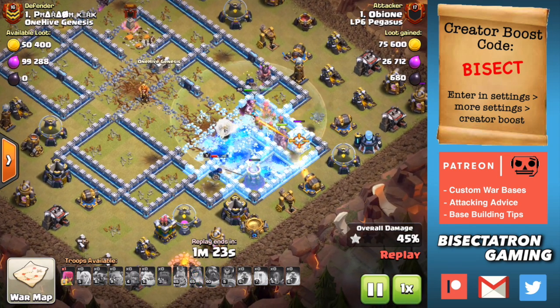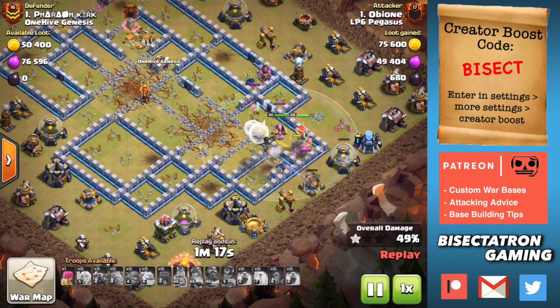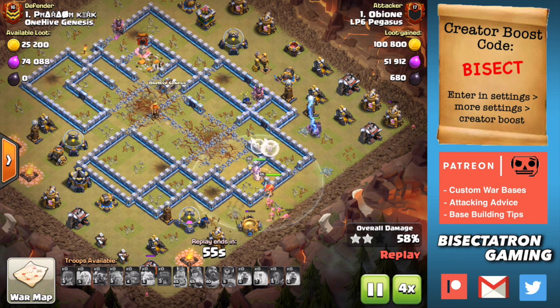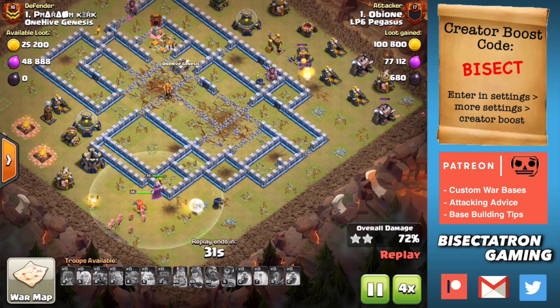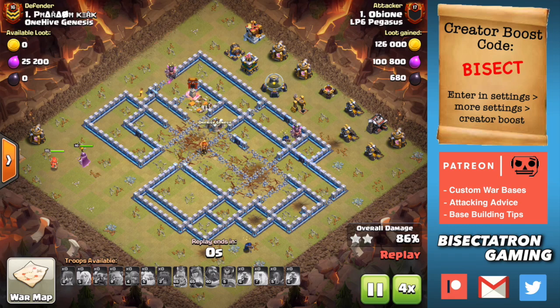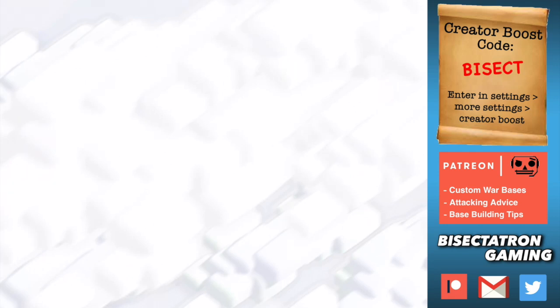So that's definitely a strong highlight of Town Hall 13. We still have a lot to see, but the main point is we've got to wait until base building catches up, until we see these max defense buildings, the Town Hall upgraded all the way with its freeze effect — there's so much to upgrade at Town Hall 13. Be sure to subscribe and look on the channel for all your Town Hall 13 content as well as other Clash of Clans competitive gameplay and the podcast. Check out my Patreon promotion for this month if you're interested. Let me know what you think about Town Hall 13 in the comments, and I will see you guys next time. Bisectatron out.